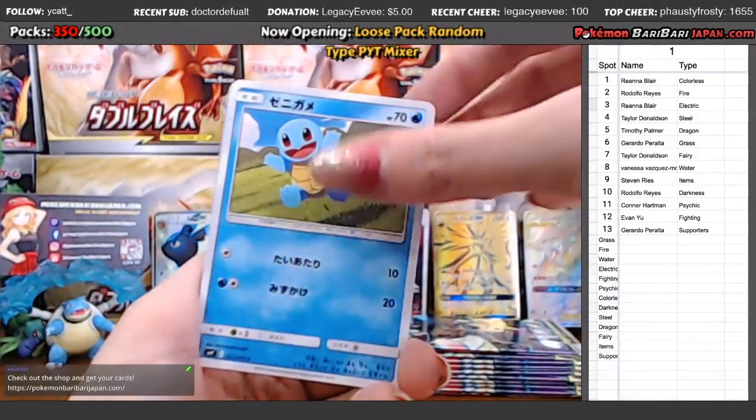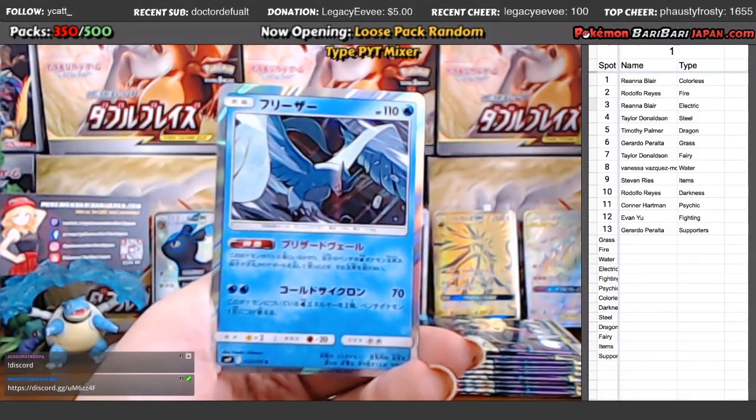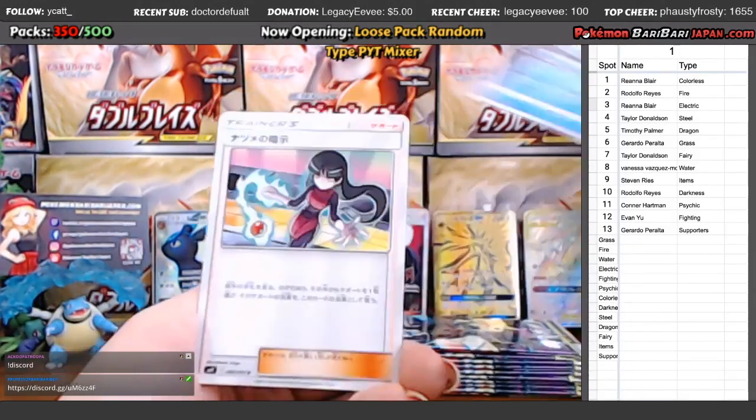Charmeleon, Hitmonlee, Squirtle, Articuno Hollow. Is it just me, or do we pull so many Articuno Hollows off of Tag Bolt?